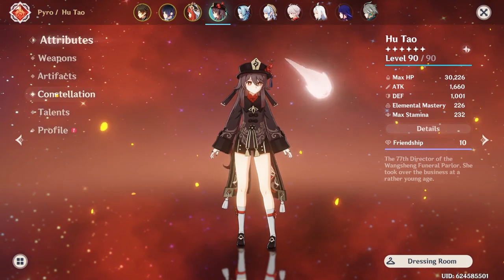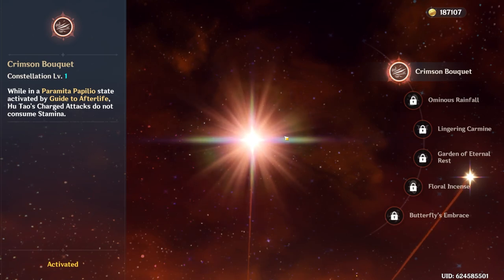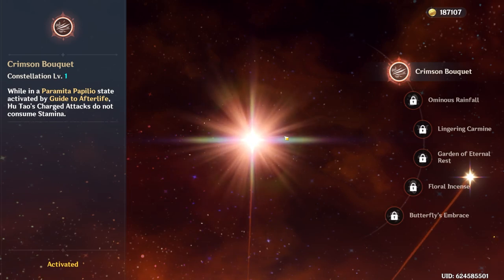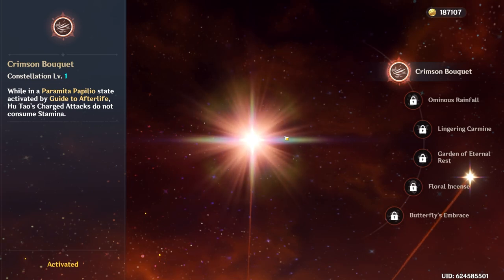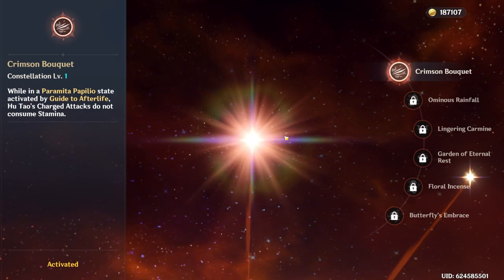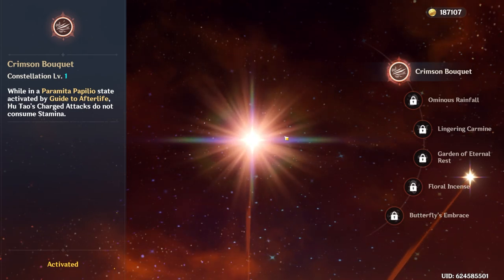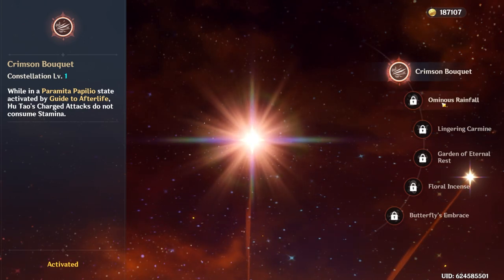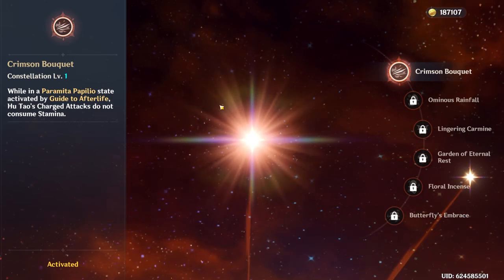In terms of Hu Tao's constellations, her C1 is one of the best power spikes in the game — especially for a C1. Most of the time you have to go for later constellations to get a big power spike. C1 doesn't seem like it might be that significant of an increase, but not having to jump cancel means you do more damage because dash cancelling is faster, and it lets you do more attacks during rotations by not consuming stamina. It makes rotations more flexible as well. I used C0 Hu Tao for a very long time, and I can tell a difference from C0 to C1.